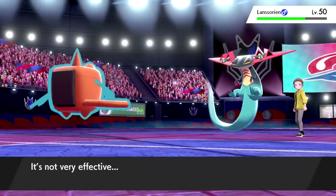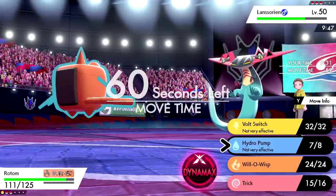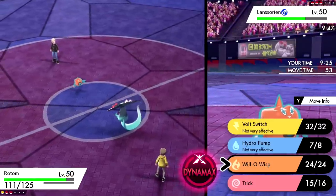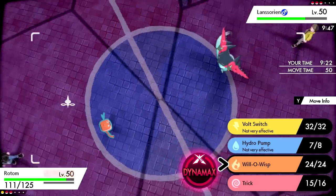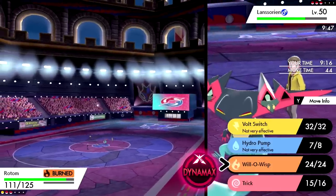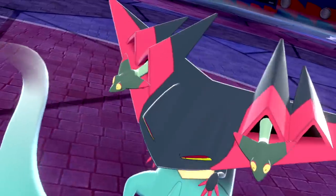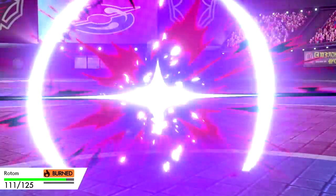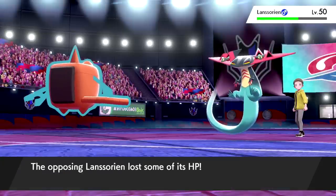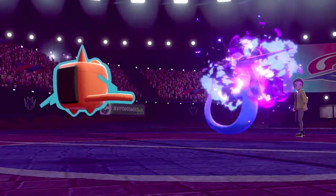The Volt Switch there would have been better, but at least we hindered Corsola. If this Dragapult is a Dragon Dance set I'm very afraid of it — I might just Will-O-Wisp to be safe. It's good against Corviknight too. Let's click Will-O-Wisp anyway. If it has Dragon Darts it's a physical one. It launches Dragon Darts and Rotom takes it — oh, just kidding, it knocked us down to 2 HP hitting twice. We do get the burn though — fantastic.